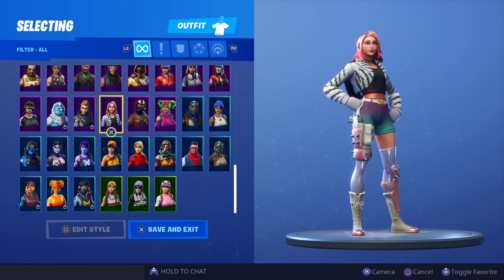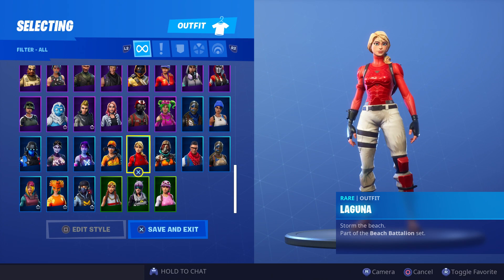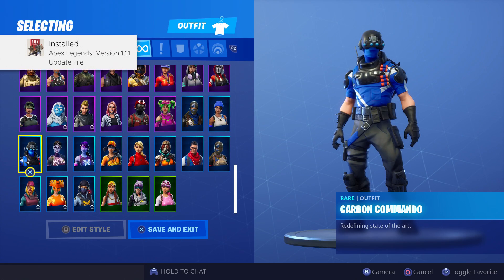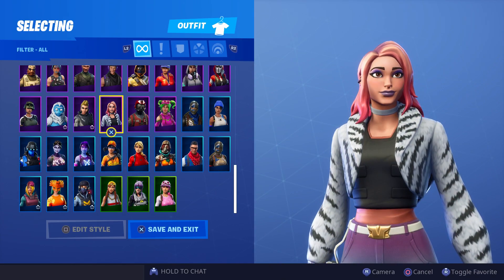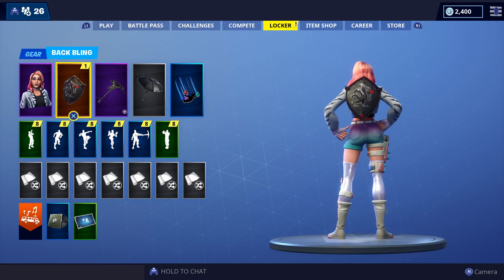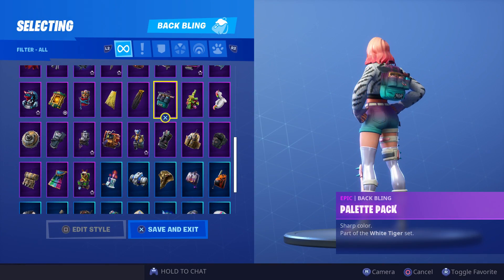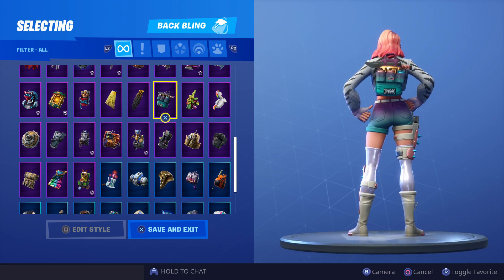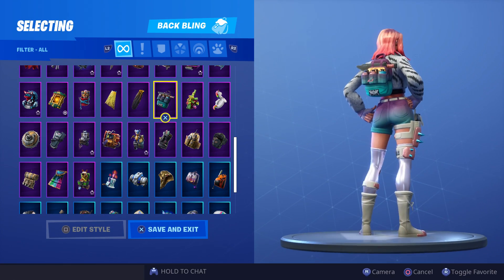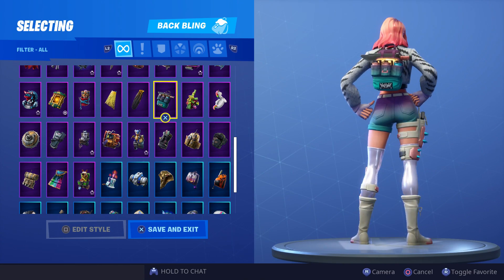Too bad you can't zoom in on her lower half — when you zoom in it just goes straight to her face. This is actually pretty good. I'm not sure if this really is a starter pack. Let's put the appropriate back bling on and see how she looks. Here it is — the Palette Pack, 'Sharp Color,' part of the White Tiger set. This one doesn't even let you zoom in at all. I still don't know what those three canisters are — water bottles or grenades?